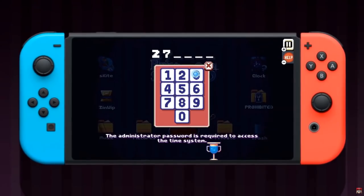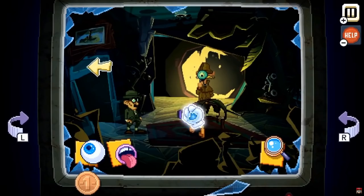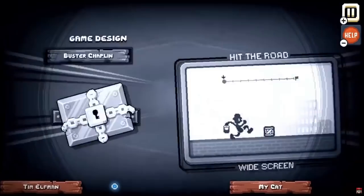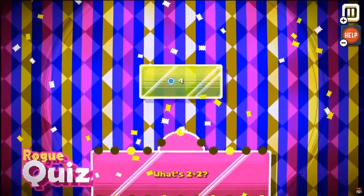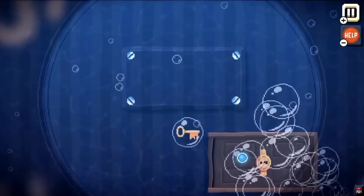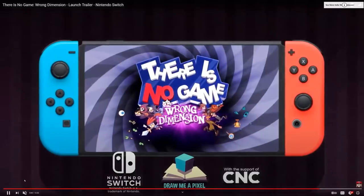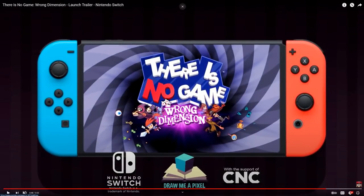However, Nintendo is very particular about editing mistakes on things uploaded to their channel, and this is a pretty significant one. If this isn't an editing mistake and this is something developers are using on the back end — like a dev unit — I mean, if that's a Switch Pro, it just looks like a normal Switch.